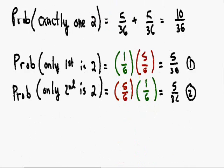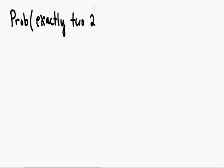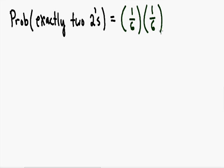Now let's find the probability of having exactly two twos. If we have exactly two twos, the first die must be a two — probability one out of six — and the second die must also be a two — probability one out of six. Multiplying these fractions together: one times one is one on top, and six times six is thirty-six on the bottom. So the probability of having exactly two twos is one out of thirty-six.